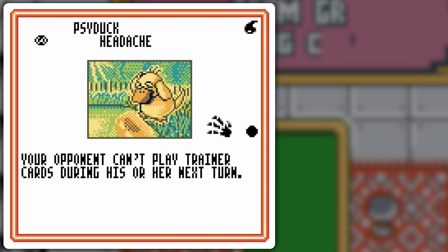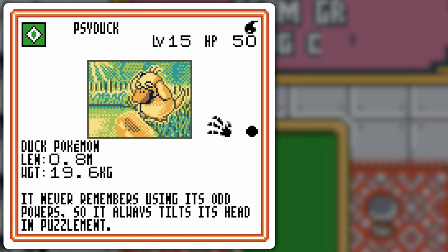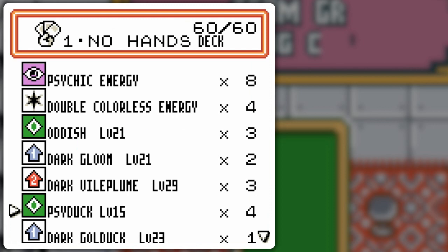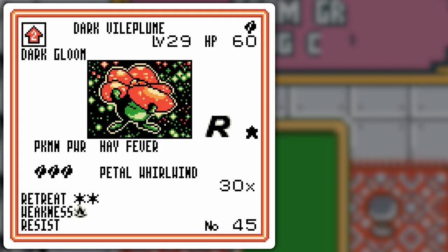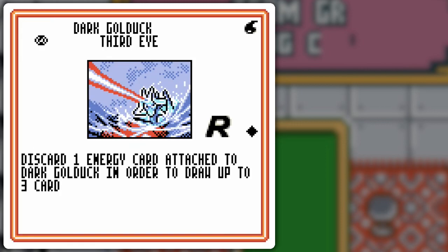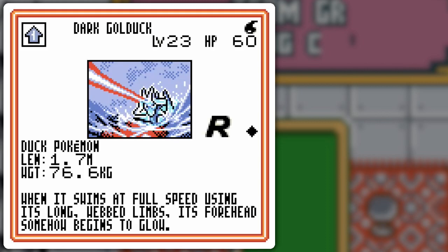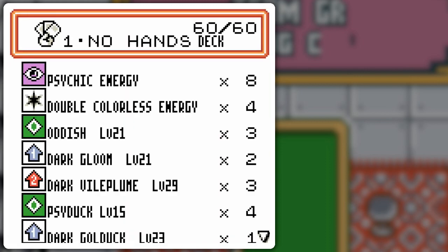Here's Dark Golduck. Third Eye — discard one energy card, draw three cards. It's also a decent attacker on its own, so it'll complement Snorlax pretty well, since nothing resists water, just like nothing resists colorless Pokémon. Primarily it's just going to be used as a drawer, which is why I only have one copy. It might end up flipped in the prize cards, but very rarely will I actually need it.